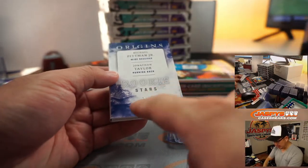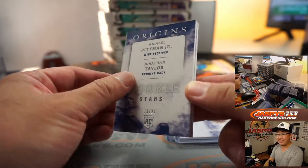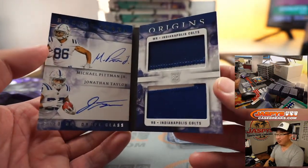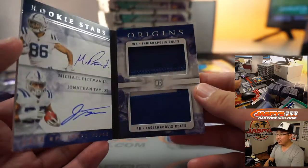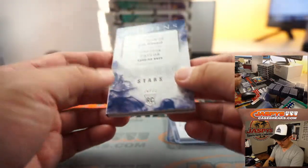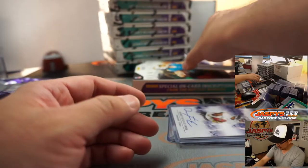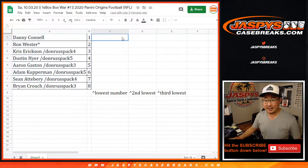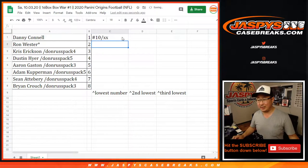Michael Pittman Jr., 10 out of 25. Wow. And his teammate Jonathan Taylor — dual relic, dual auto. Two-color dual relic, dual on-card autographs of hopefully these future stars. Great first box. Danny is in the lead with number 10.